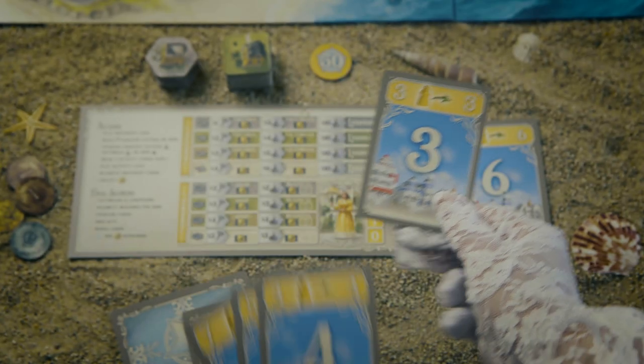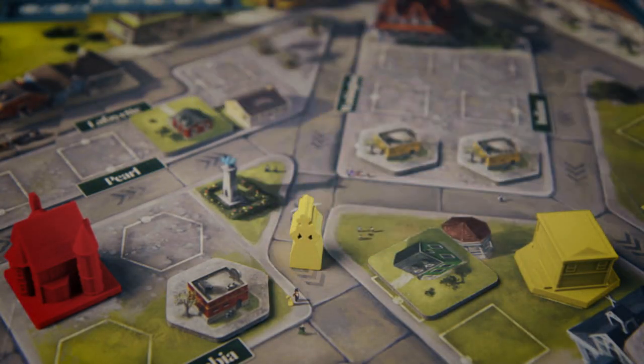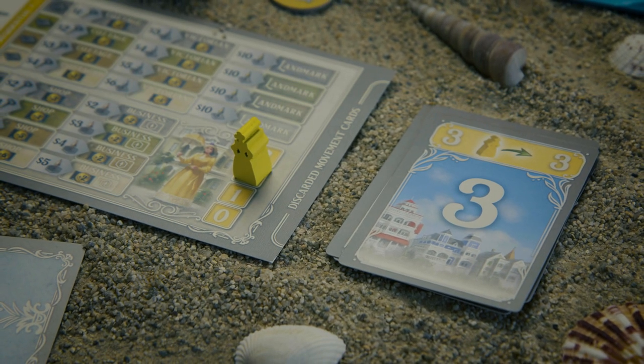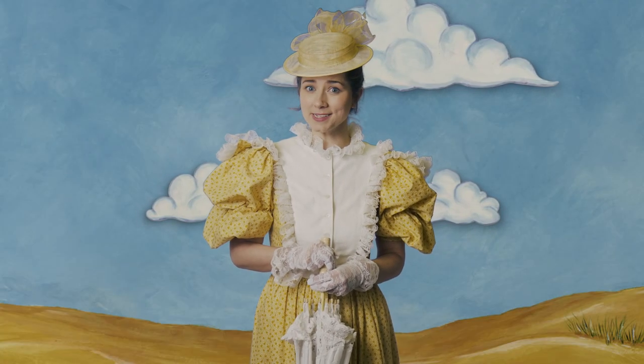To take a move action, you'll play one of the movement cards from your hand, traveling the full amount listed on the card. Mind the one-way streets. Once you've discarded a card, you can't play it again until you've spent an action to retrieve all your discarded movement cards, so plan your route around town wisely.